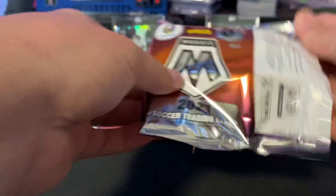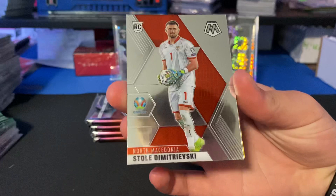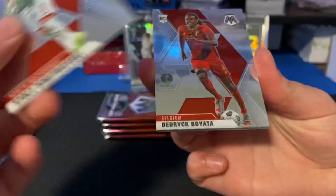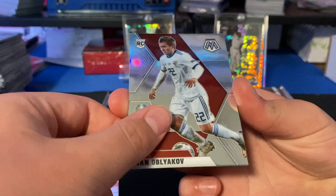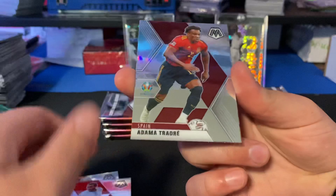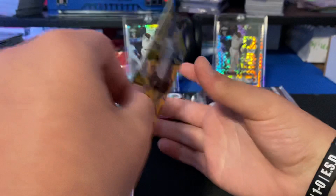Alright, first pack. Ricky's at the front. Stole. Demerjewski — I'm not going to be able to pronounce most of these. Dedrick Boyata. Yvonne Oblio. Some base. Like I said, I've never opened this. Glenn Kamara.